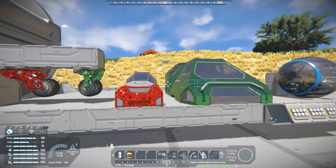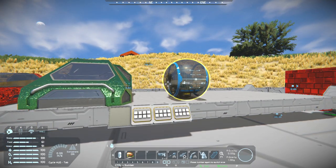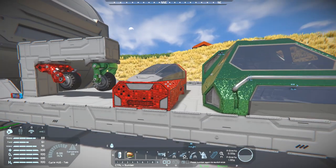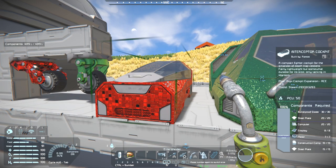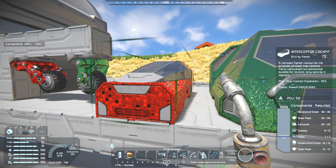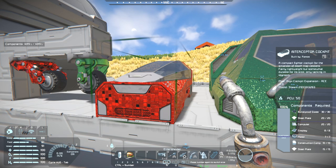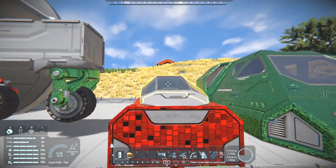Moving on to the next one: the cockpit expansion. We have three interesting cockpits, but four blocks in total — I'll show you one in a minute. This one is the interceptor cockpit, with a build cost of 35 steel plates, 10 construction components, 7 motors, 8 displays, 20 computers, and 30 bulletproof glass. Let's hop on in.